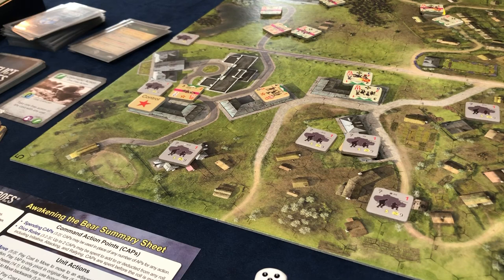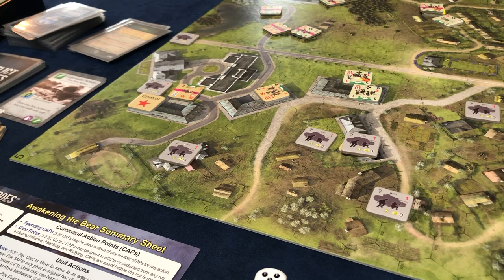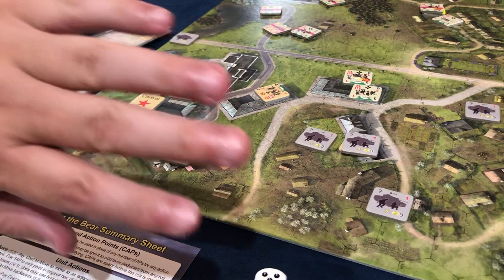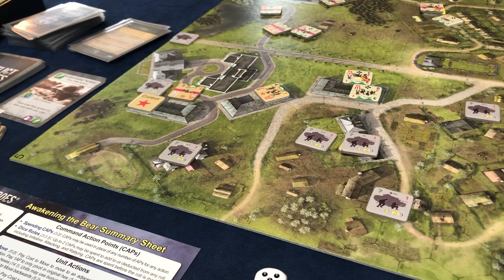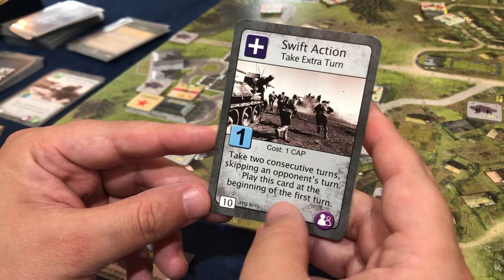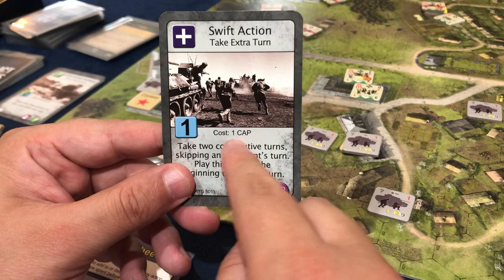I score a bunch of victory points if I can get both of these objectives revealed — these control markers — for everybody that's west of the line. Getting these revealed is turning into quite a challenge. I do get another card because I got another thing from the cup: Swift Action — take an extra turn, take two consecutive turns skipping an opponent's turn. Play this card at the beginning of the first turn. It does cost one cap.